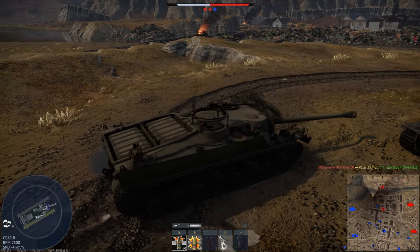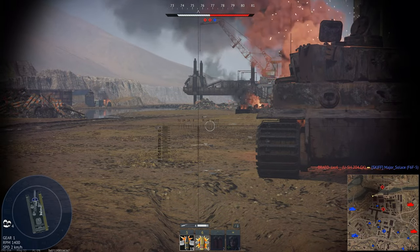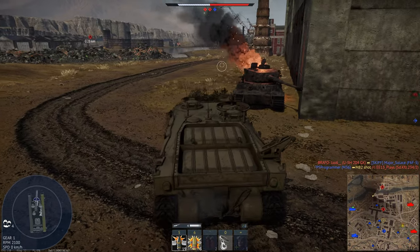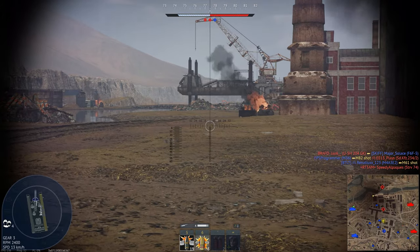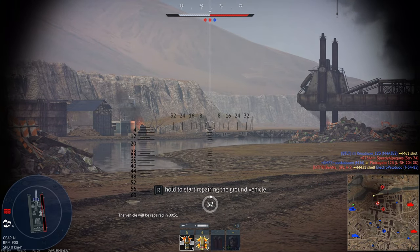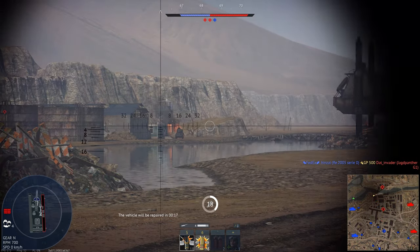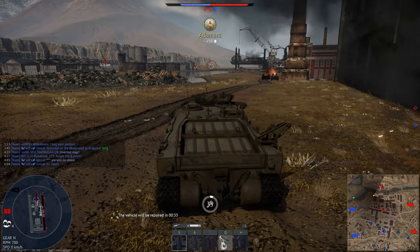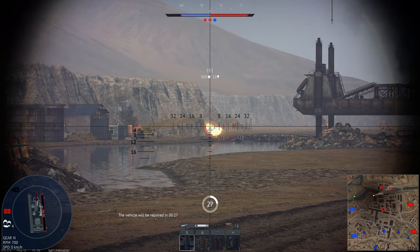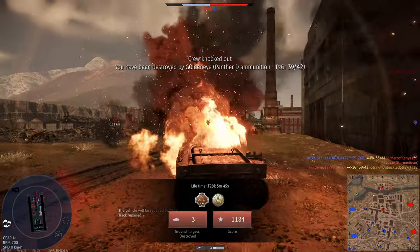I'll not approach this because I think I was gonna end up getting flanked. If I push forward, I'm gonna die from him behind me. If I also go to attack him, I'm gonna die from the side — likely, because the Nashorn's still out there. He's 400 away. I can't shoot my machine gun? Alright, that's scuffed.